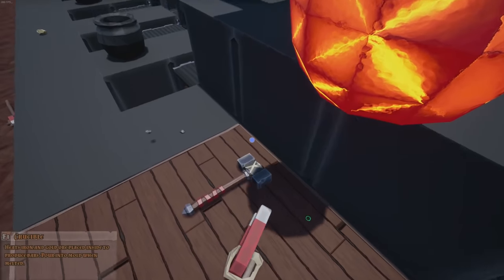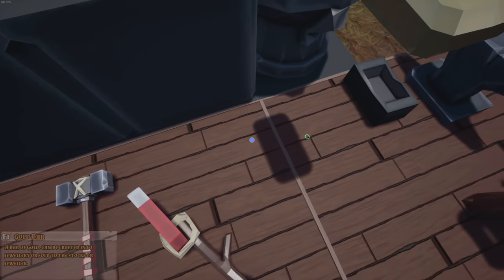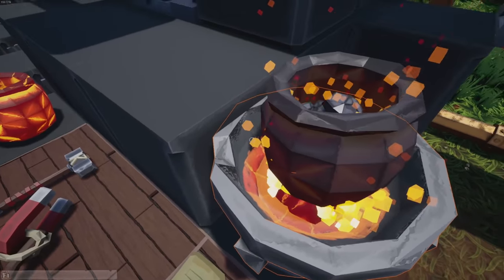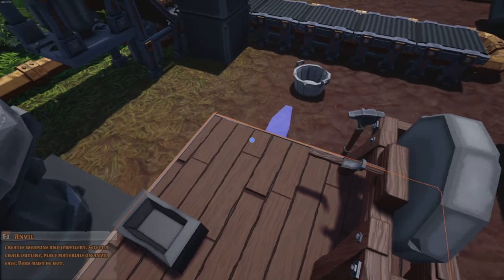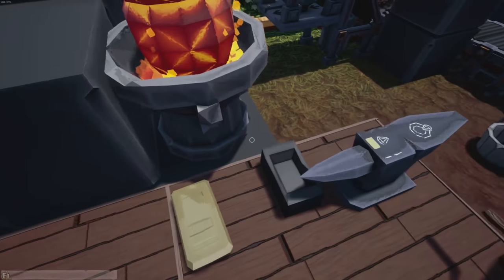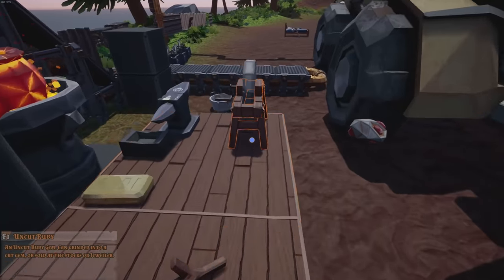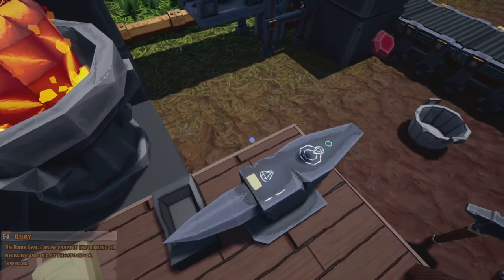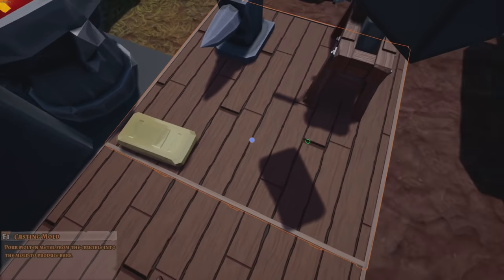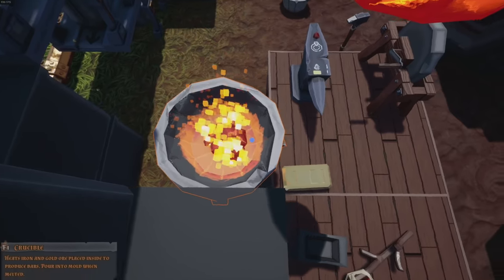Look at the size of that gold bar — absolutely fantastic! There's nothing else in there. We have one giant bar of gold. Let's do the iron as well because we're completely broke. We're going to make a ring — let's do a ruby. We'll grind up the gem and throw it on here. Is this iron done yet? Almost — almost.